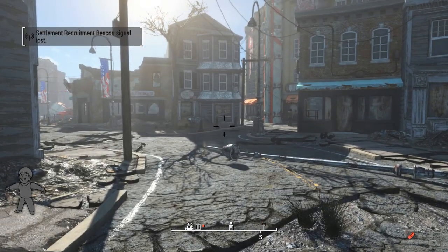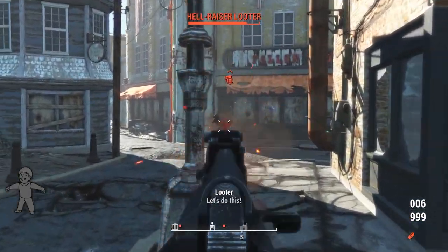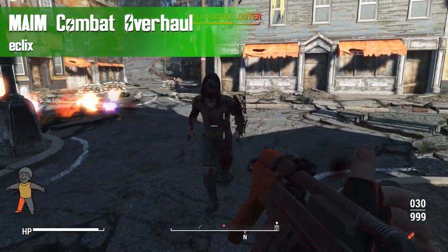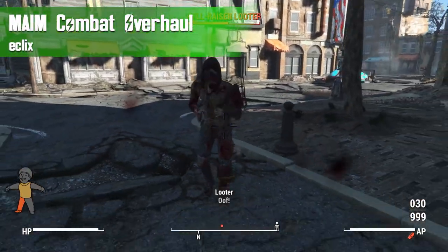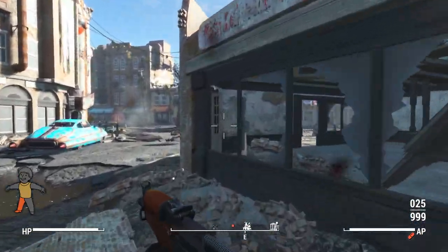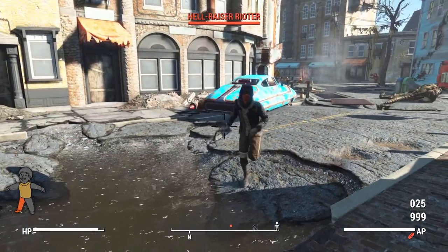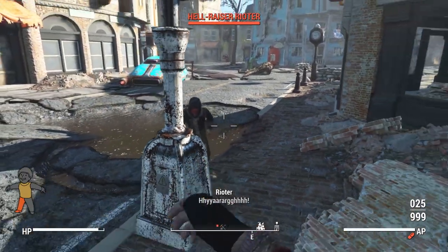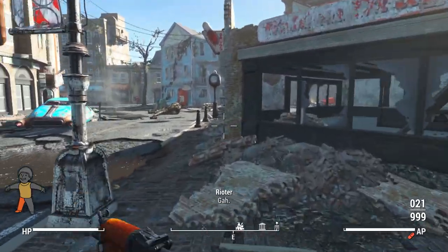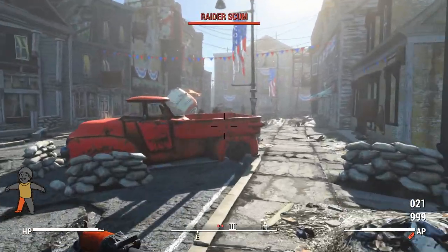Welcome back to another Fallout 4 mod review. Today we're checking out something a little different from the norm — a combat overhaul known as MAIM: Wounds, Bleeding, Pain, Meds, and Headshots by Eklix. I'm not typically a huge fan of big survival combat overhauls as they tend to touch a lot of things, but I actually really like this one and the way it implements different mechanics as well as different items.